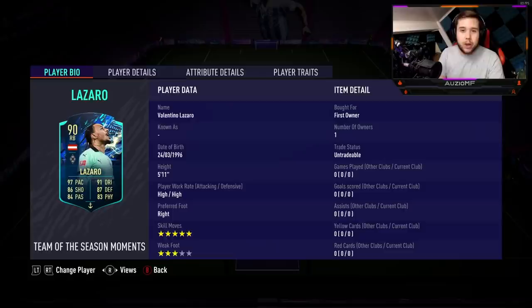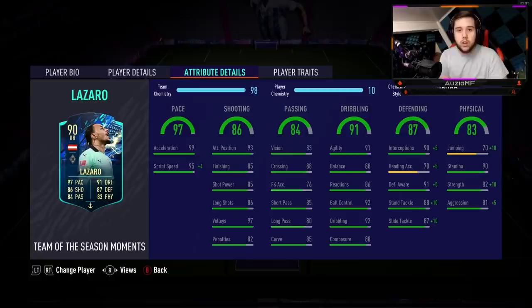They even went ahead and gave this guy a skill move upgrade, which is a huge W from EA. When it comes down to the chem style, there are three chem styles you can use on this card if you are thinking of playing him in a defensive position — CDM, centre back, left back, right back, any of those positions — it would be the anchor, the sentinel, or the backbone.